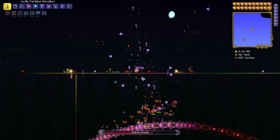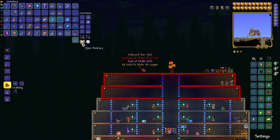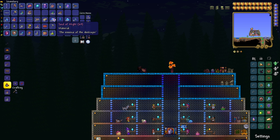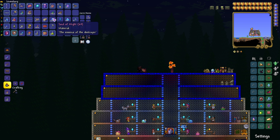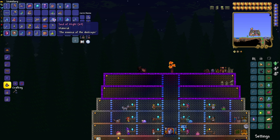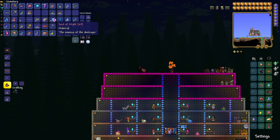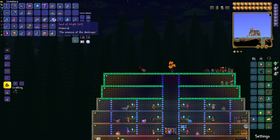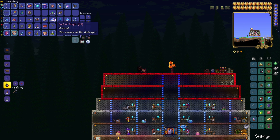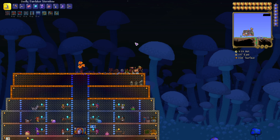Let's open up these bags. We killed two Destroyers and have 63 Souls of Might, which is more than enough for everything. For the Mega Shark you need 20 Souls of Might, for the Pickaxe Axe you only need one, for the True Knight's Edge you need another 20, and for the Avenger Emblem you need five. That's pretty much enough Souls of Might for all the things you'll ever need it for.